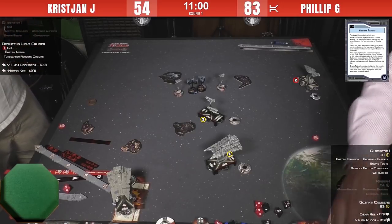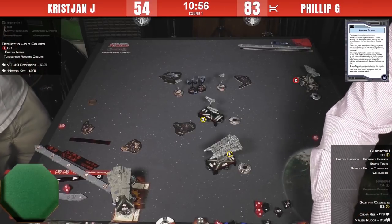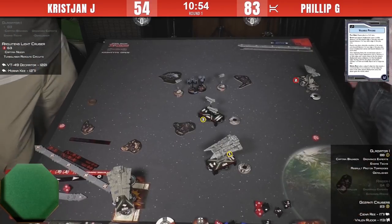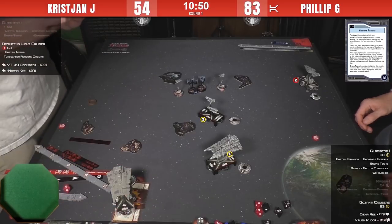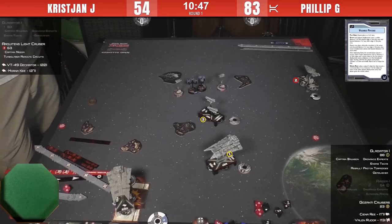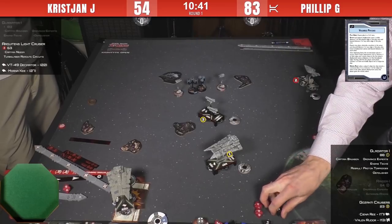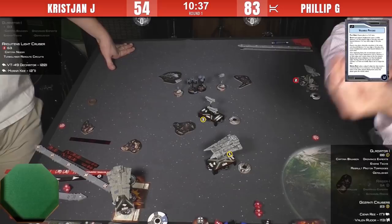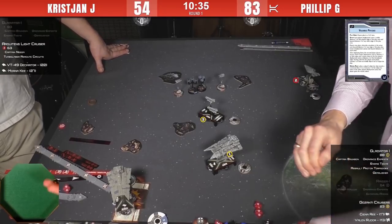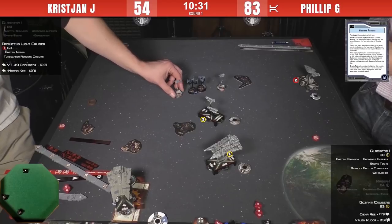Turn five of six now. Philip will likely lose both Decimators because the generic Decimator doesn't have any defense tokens. It's going to be another squadron command from the Ghazanti — he's going to try to finish off Morneke. She's dead: three damage, braced down to two, and Morneke only had two left. Morneke can't counterattack because she was engaged with Sienna Rey.